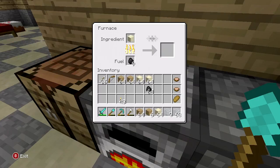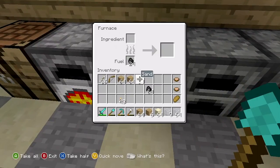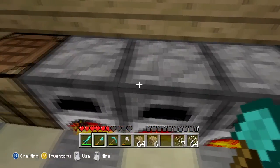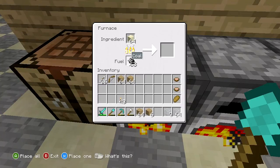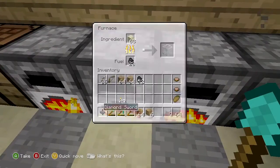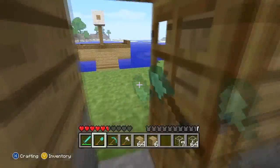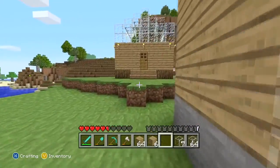I'll go ahead and let this one cook up here real quick. Hopefully I don't need any more coal — that would suck. There we go. We'll pop in that and we'll pop in that and we'll give this guy some more coal. That should be good. At least we'll have a lot of glass waiting for us when we come back.